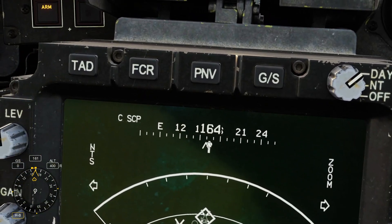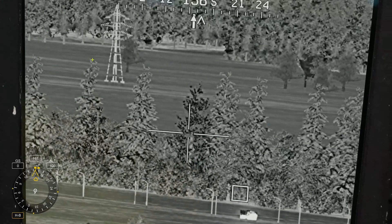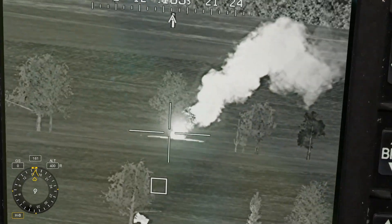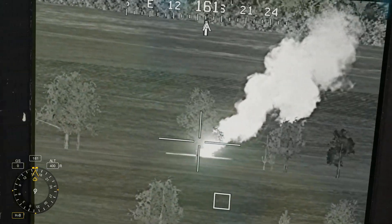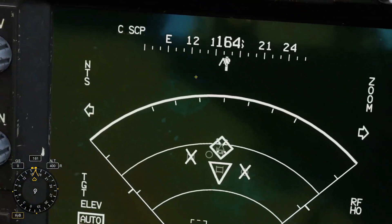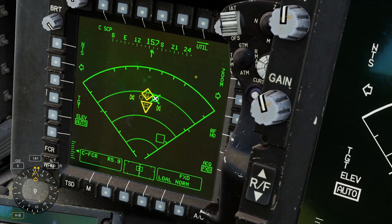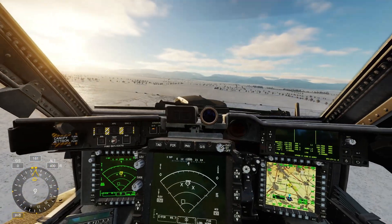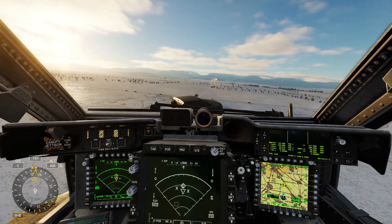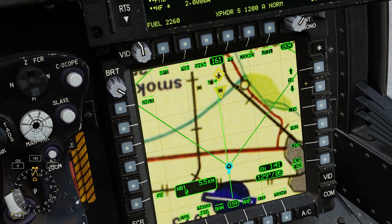You can also use your TADS to visually identify targets and confirm BDA — battle damage assessment — on those. We'll go back to FCR and try to get this moving tank. Same thing: Cursor Depress to designate, then press and hold to launch the Hellfire. You can also see all of these on the TSD.